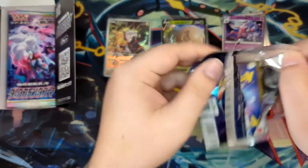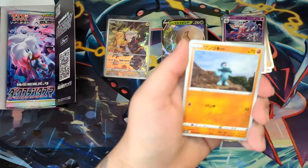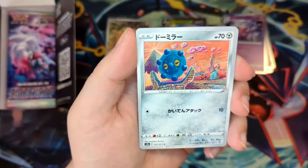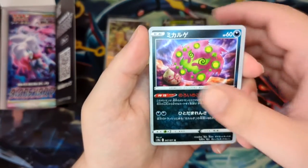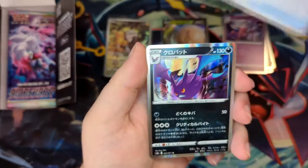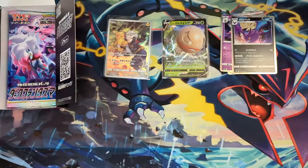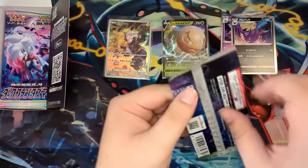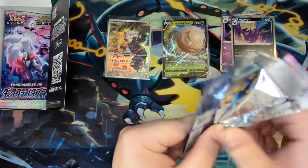Speaking of pull rates from V-Max Climax, I'm guessing it would be similar. There aren't character rares in V-Star Universe — there are similar cards that look similar, but they don't feature a trainer with their respective Pokémon. That's why they are called art rares. It's art rare and then art secret rare. So you can probably expect about three art rares and one art secret rare.